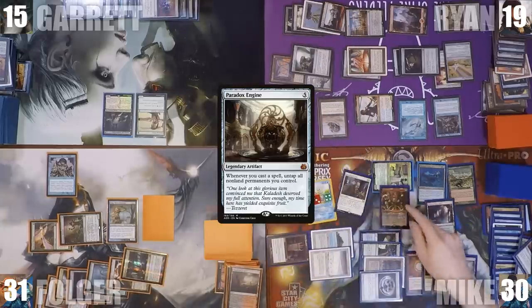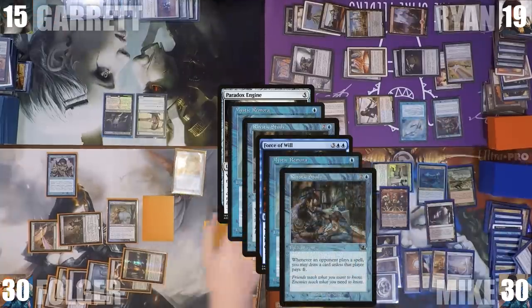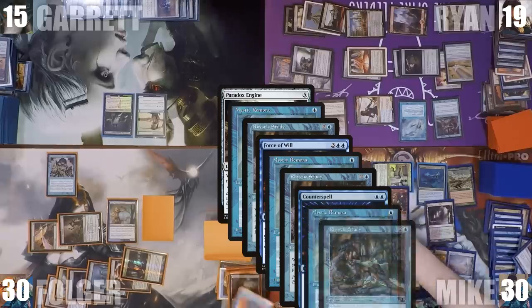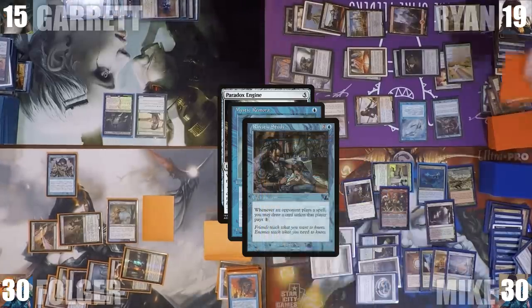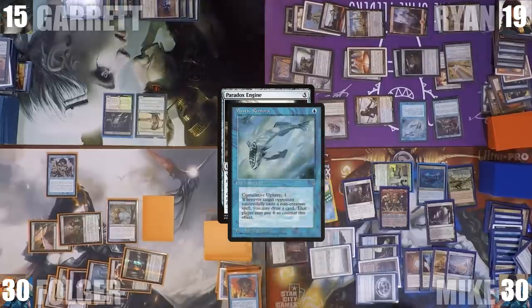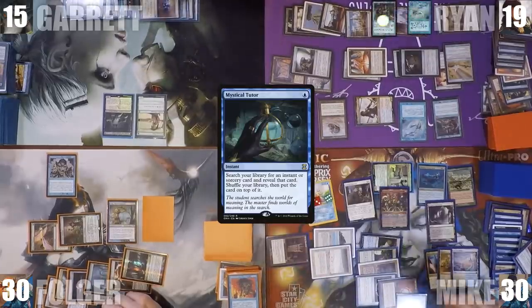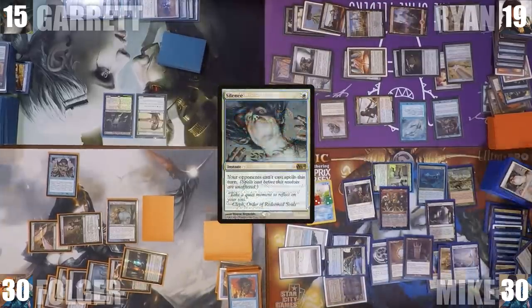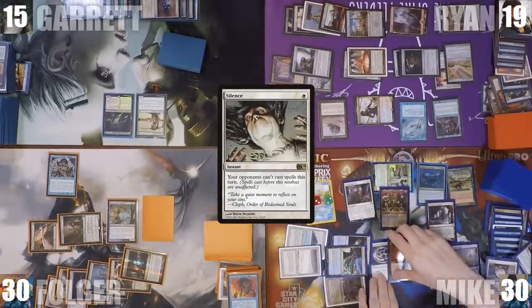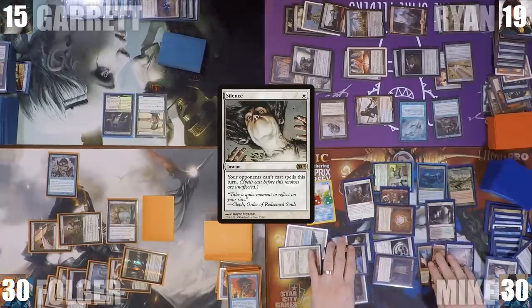Mike casts a Paradox Engine. Mystic Remora and Rhystic Study triggers go onto the stack. Folger responds by casting Force of Will. Mike responds with Counterspell — he pays the Rhystic, gets a treasure from the Mystic, Force of Will is countered, and the Paradox Engine resolves. He casts Mystical Tutor fetching Silence onto the top of his library, activates Thrasios revealing it, then casts Silence paying both the Rhystic and Mystic taxes. Silence resolves — no one else can cast spells for the rest of the turn.